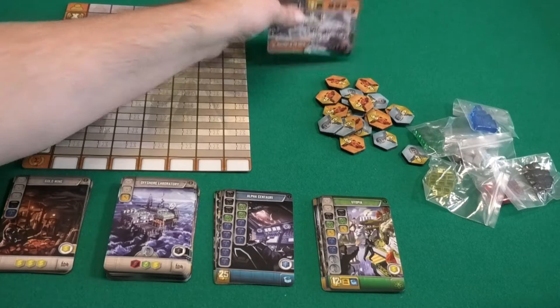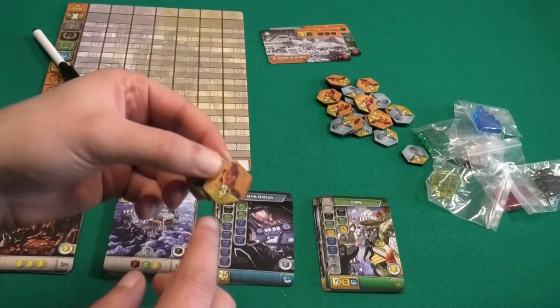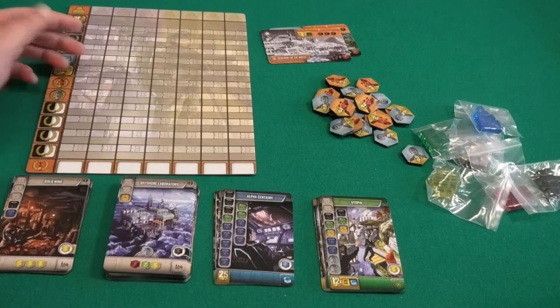Because this expansion adds two more players, we have two new starting imperium cards with extra materials, and we have tokens worth three points of either the finance man or the general, in case you collect a lot of these.